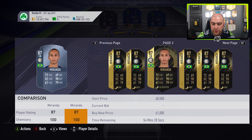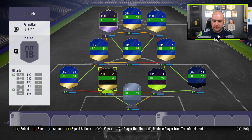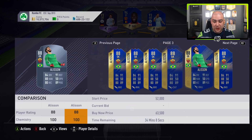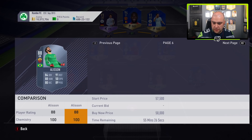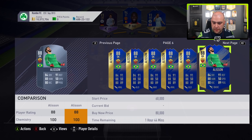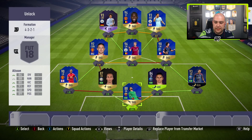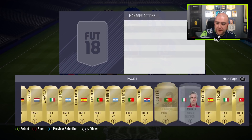Miranda at 55k - that's a good purchase. And we need Alisson as well at 53k, which is cheap. That completes the team we're going with today - a lot of Team of the Seasons, technically eight of them. We'll add a Brazilian manager in as well. So there we are: seven chem on one player, the rest full chem with a lot of the Premier League Team of the Season. Now let's go unlock that 86-rated Ben Davies.